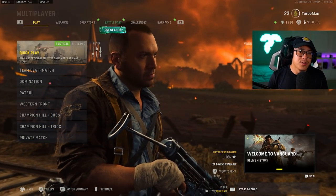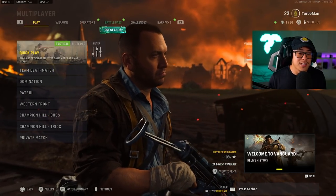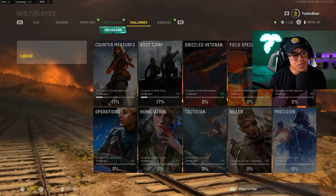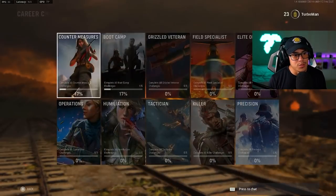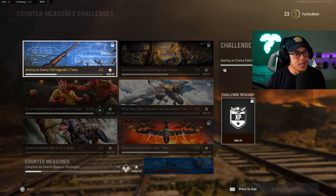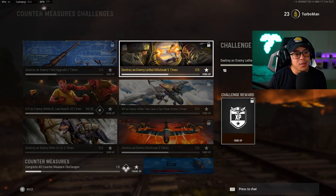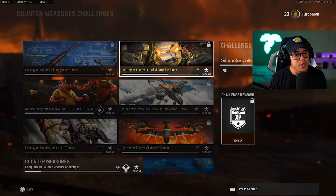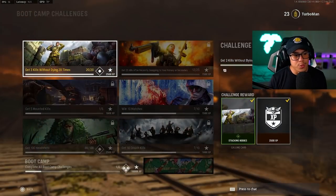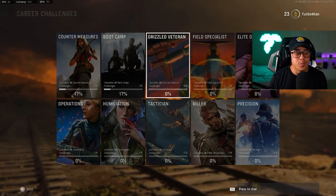When it comes to leveling up faster, one of the most common ways is to do challenges. In your main menu under challenges, you'll find a list of things you can complete for XP. For example, destroy an enemy field upgrade 5 times for 1,000 XP, or destroy an enemy lethal killstreak 5 times for another 1,000 XP. You can even go to boot camp, complete challenges there, and get even more XP, which will ultimately help you level up.